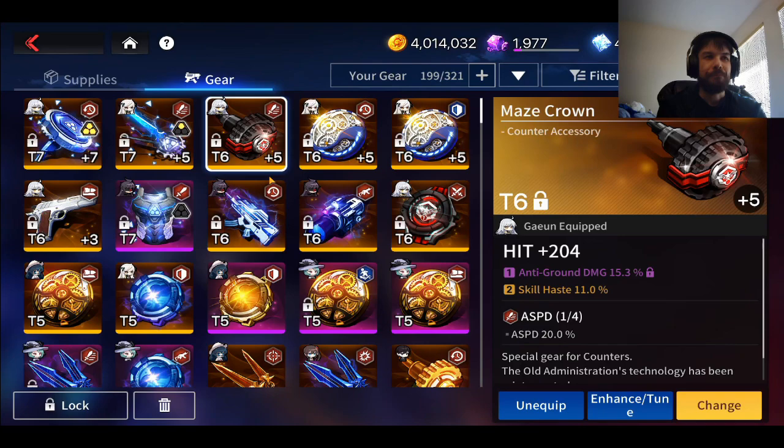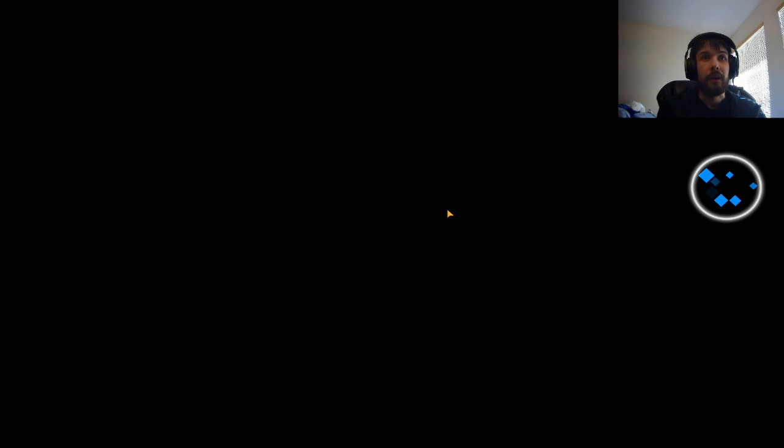Once you've gotten your Rad Extermination farming done and done a lot of raids and gotten your maze gear, you should have a nice setup to start. Are you going to have an insane amount of gear? No. You're going to be giving a lot of filler gear to most of your characters, and a lot of characters aren't even going to have sets on. Currently, a lot of my characters have completely broken sets.